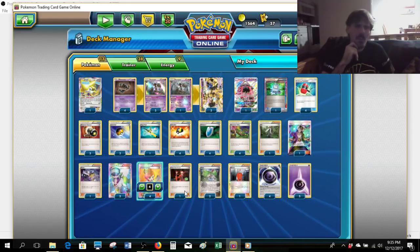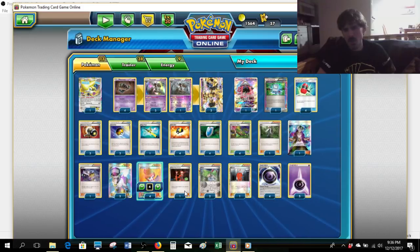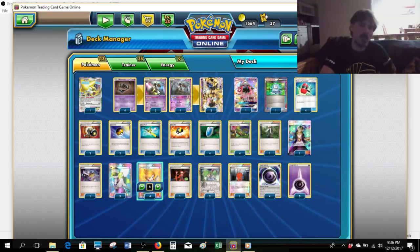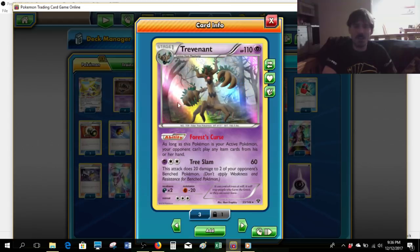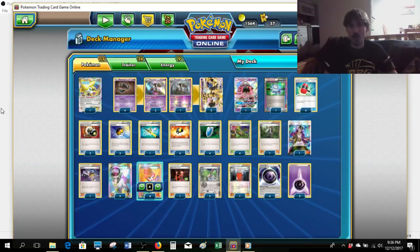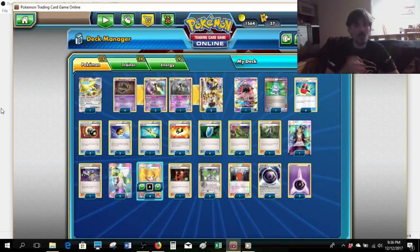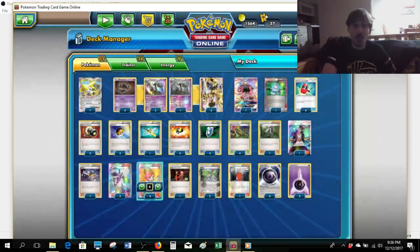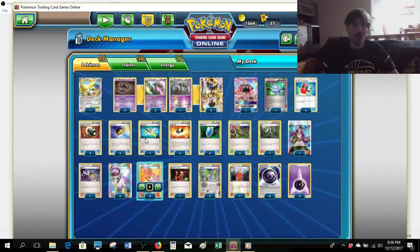If I were going to make any single change to the list as it is right now, I would add a single copy of Espeon EX. The deck that I lost to in the Top 8 was a Zoroark GX deck. Zoroark GX is a Dark-type Pokemon, and unfortunately for us we've got low HP and we are Psychic-type, making it a tough matchup. But there's a way around that: with Espeon EX from Breakpoint we can devolve all of our opponent's Pokemon in play. Zoroark GX is an Evolution Pokemon, and its pre-evolution Zorua has only 60 or even 50 HP. So all it takes are a few Tree Slams, or more likely just two Silent Fears, then Miraculous Shine on Espeon EX, and we could potentially win the game outright.